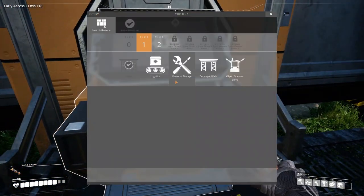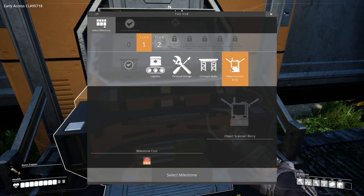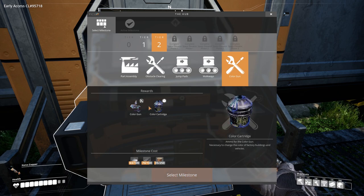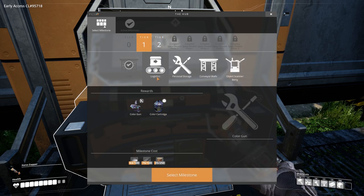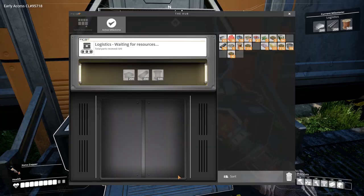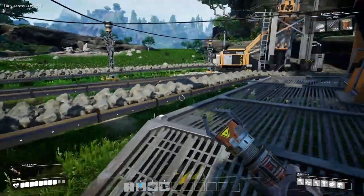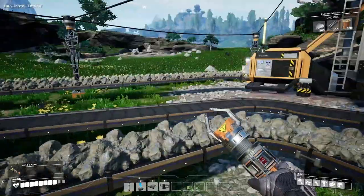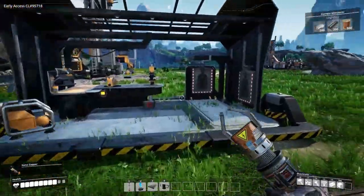Now we finished the MAM research so we have the object scanner. When you research an item it brings it over here and says you can now scan a berry - you have to unlock it, it costs two berries, easy enough. The color gun actually requires some materials so we'll have to get into that as well - it's necessary to change the color of factory buildings and vehicles. Logistics is definitely next so we can get the conveyor merger and splitter. We have two of the three iron production lines going - not terrible.